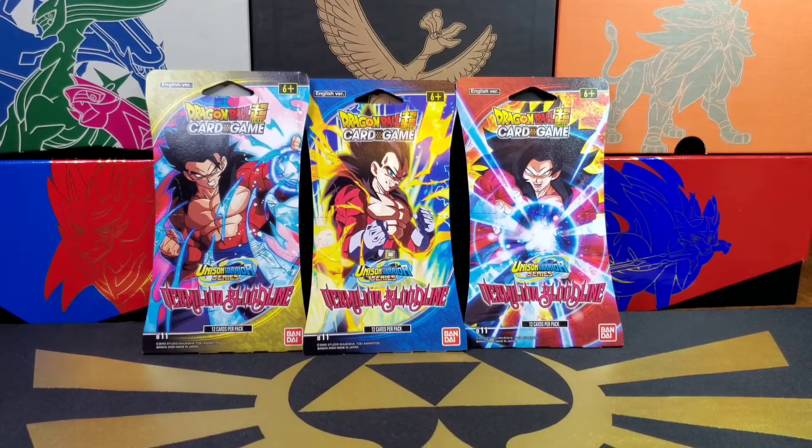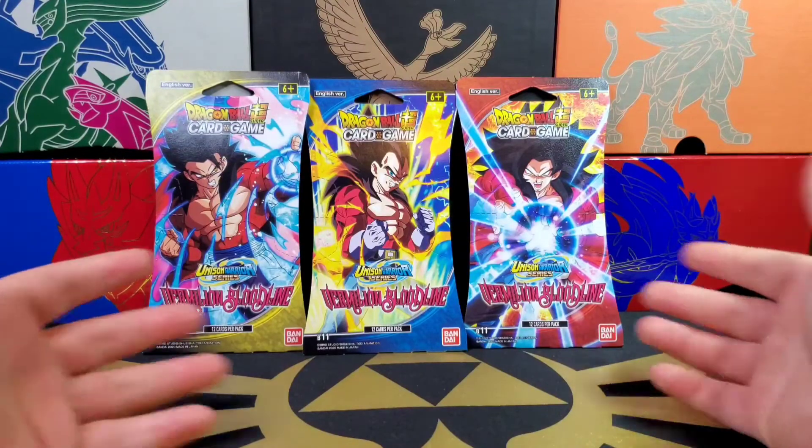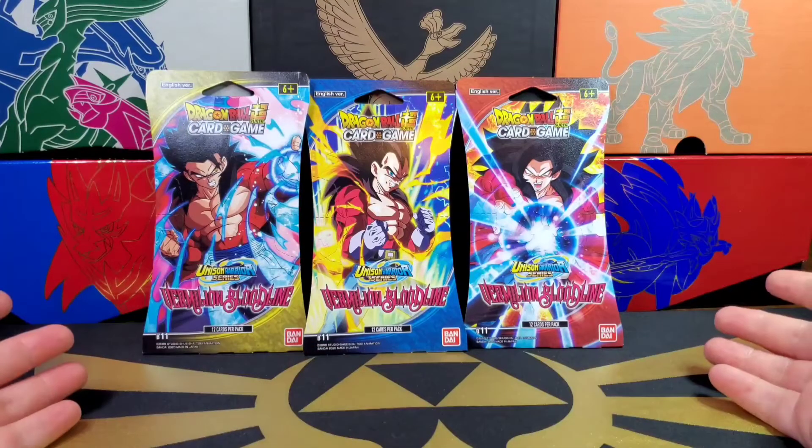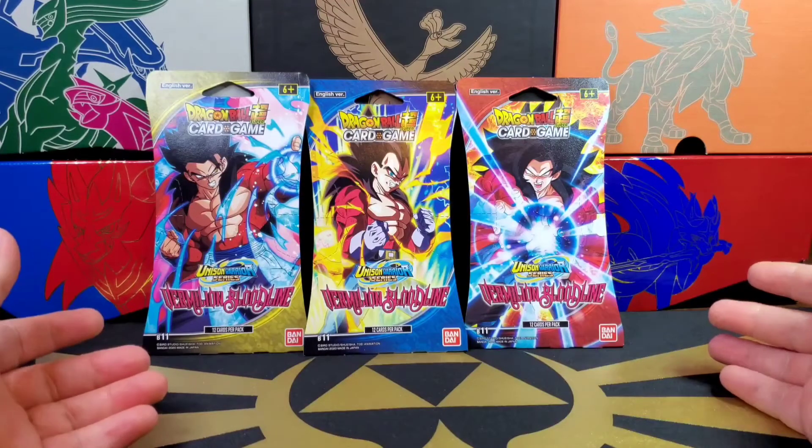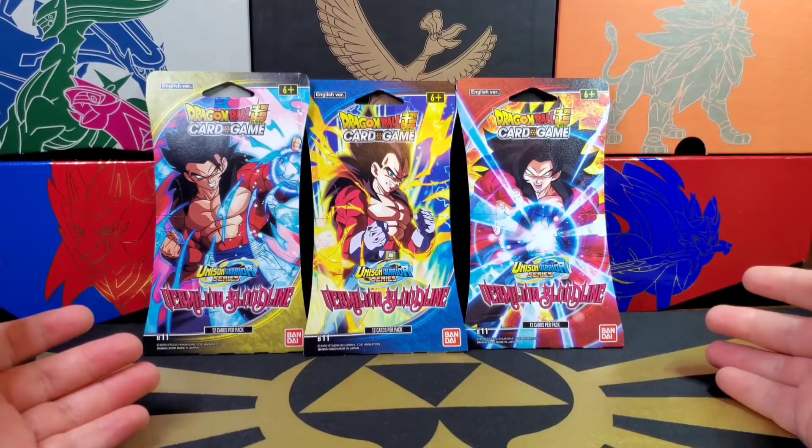Shout out to TNC Nat for hooking me up with an Ultra Instinct Goku that he was able to pull — I don't know if it was from this set or a different set, but it was just amazing to be able to hold and see. I know this is very different from what I'm used to, but from Dragon Ball, Dragon Ball Z, GT, Super — I've always been a big fan.